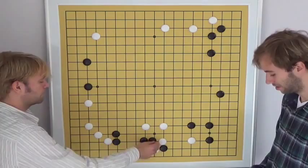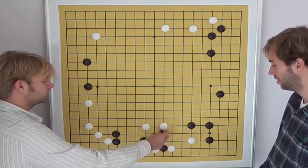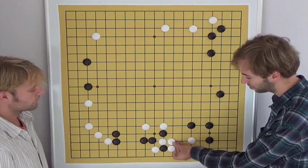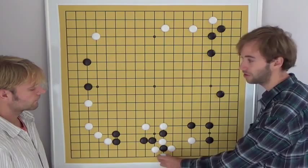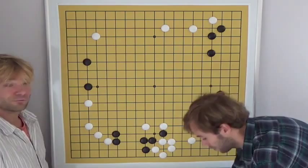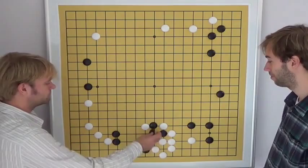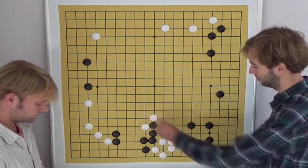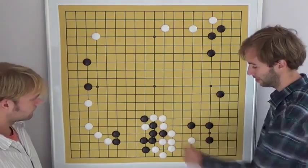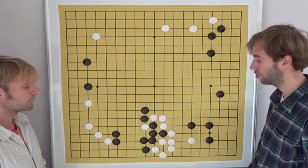Now we will get a fight. If white plays this move, it's a bit too easy for black — black can slice through. White has two choices: defend by simply playing here or by taking the stone, but both will be good for black. Instead of fighting hard and pushing, black plays calmly and cuts. White gets a lot of cutting points. After black extends into the center, he is free, and white still has a very big cutting point left. So white did not achieve much — this is also a great result for black.